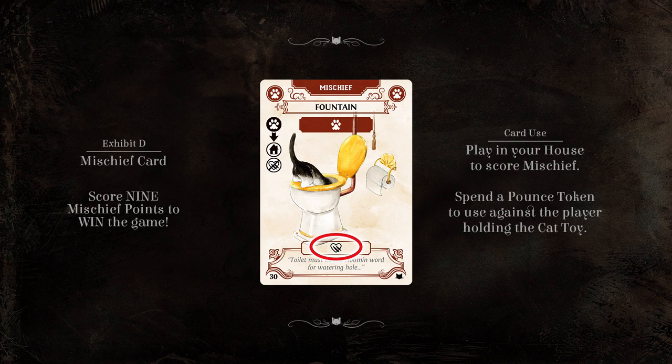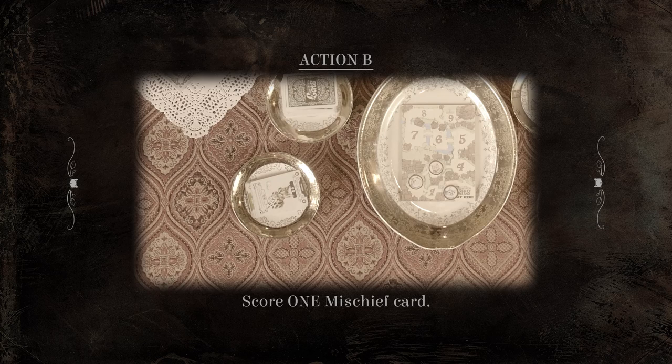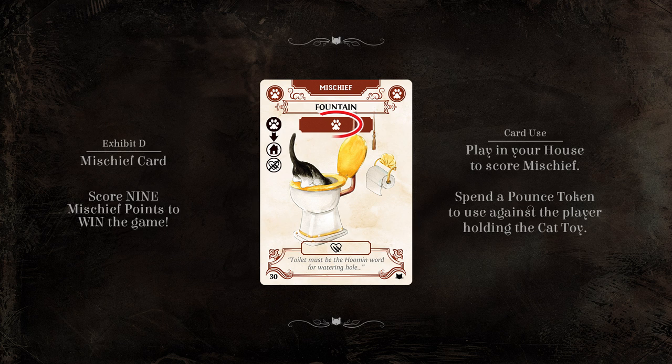The cost of a mischief card is shown near the bottom of the card. This is the amount of affection you must remove from your house to score this card. Affection is always moved from your house to the litter box when you pay for mischief cards.